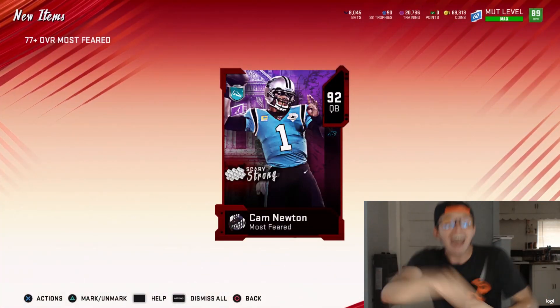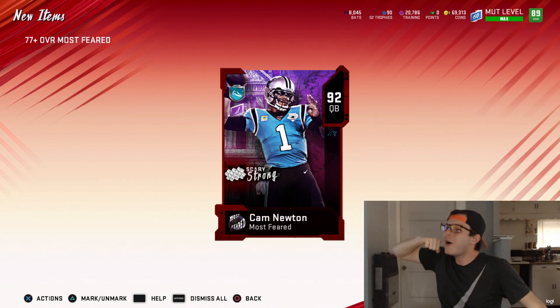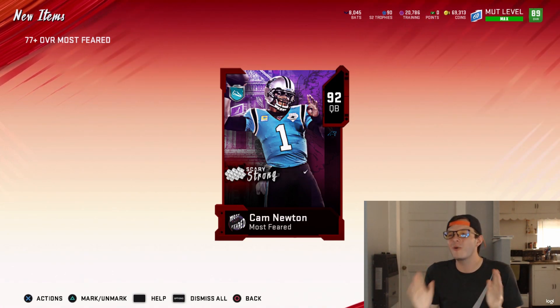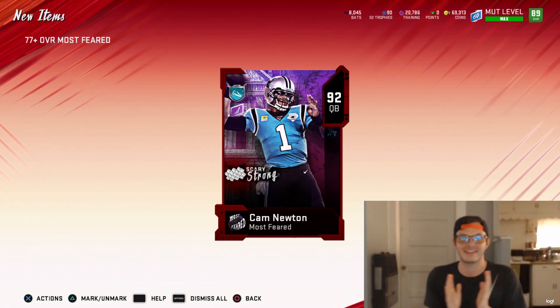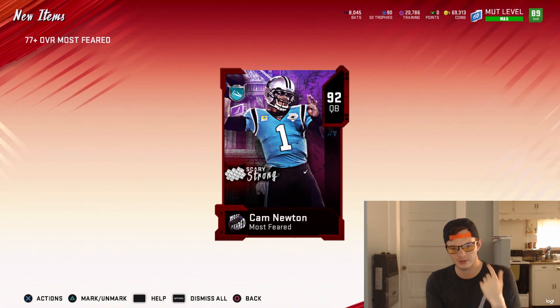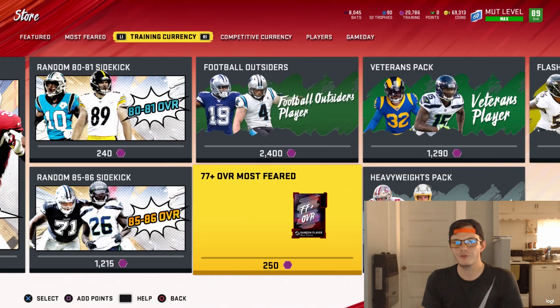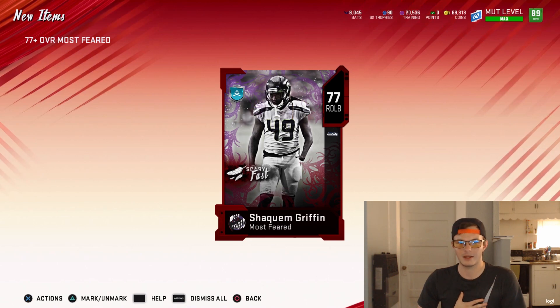Oh my god — we pulled him, we pulled him! Yes, man! Oh, and we still got so many packs left! We still have at least 16 packs left. I'm gonna have to turn that down because I was screaming — we got Cam Newton, guys! That is gonna make this set so much easier. I could get one more free by doing the House Rules, but I'm not doing those — I've played them and I win a lot, but they're full-out games where people don't quit, and I don't like that.